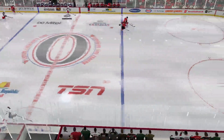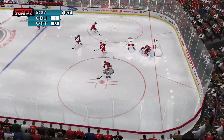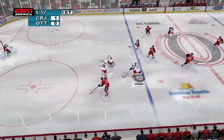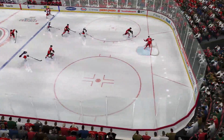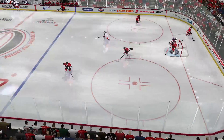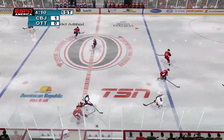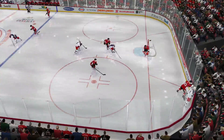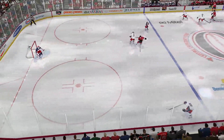Anderson passed ahead. Out of their defensive end. Duclair gets shoved. The Senators dump the puck in. Columbus finds it. Foligno. Dubinsky has it now. Ottawa gets a hold of it. Brings it out. Anderson scoops up the loose puck, up along the boards. Shane runs over Kachuk.